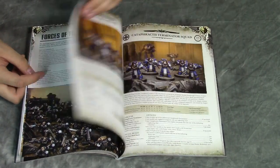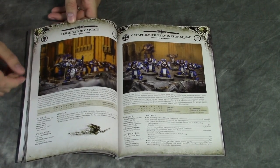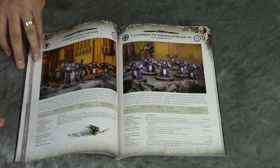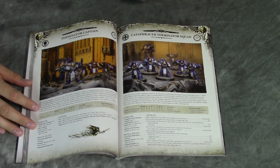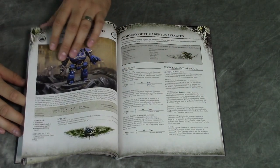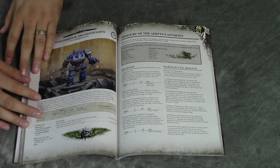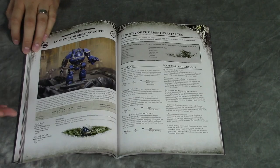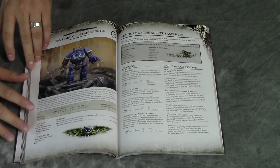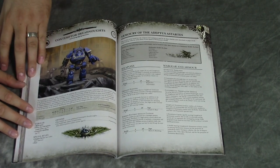There's the Terminator Captain from the Betrayal at Calth set. We've got the Cataphract Terminators, again from Betrayal at Calth, with their new and improved Terminator armor — or old and relevant technology. And then we have the Contemptor Dreadnought, which is pretty awesome in-game, especially with front armor 13.